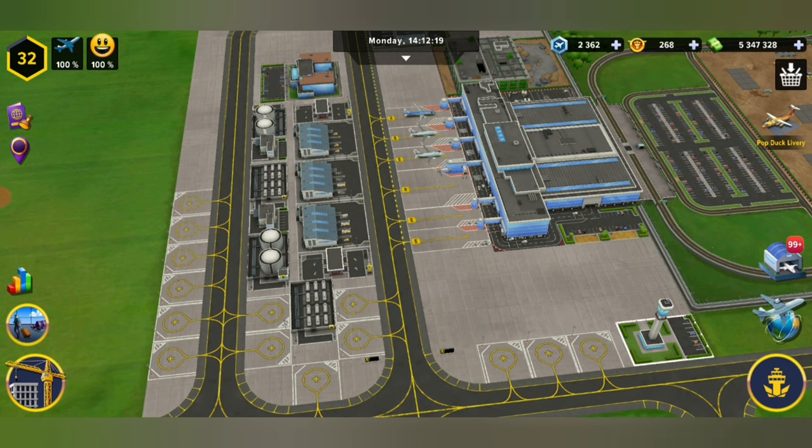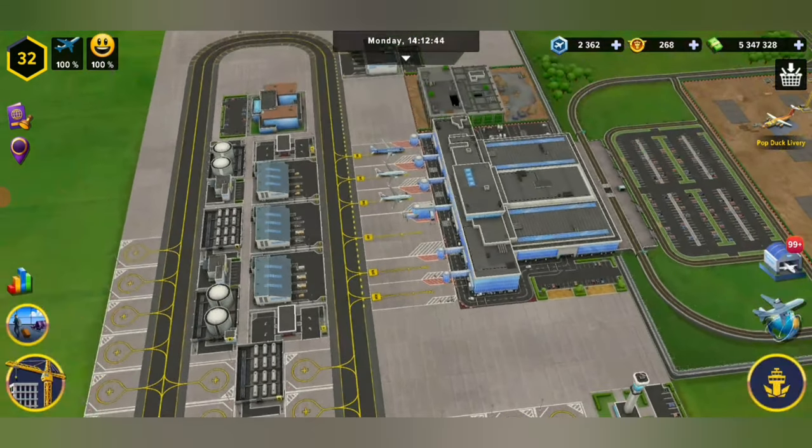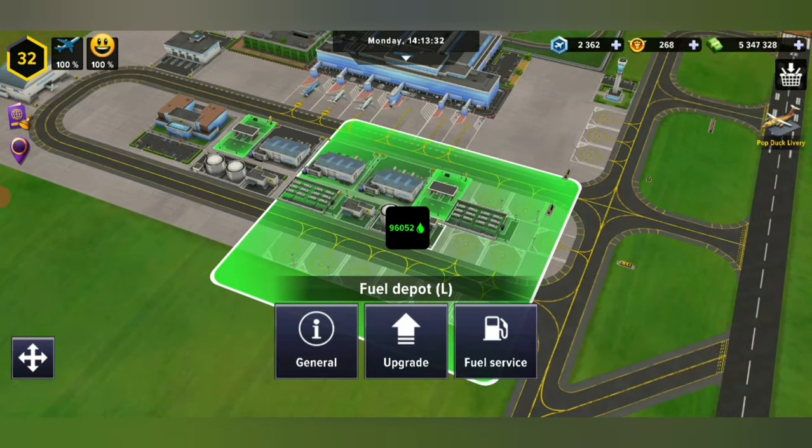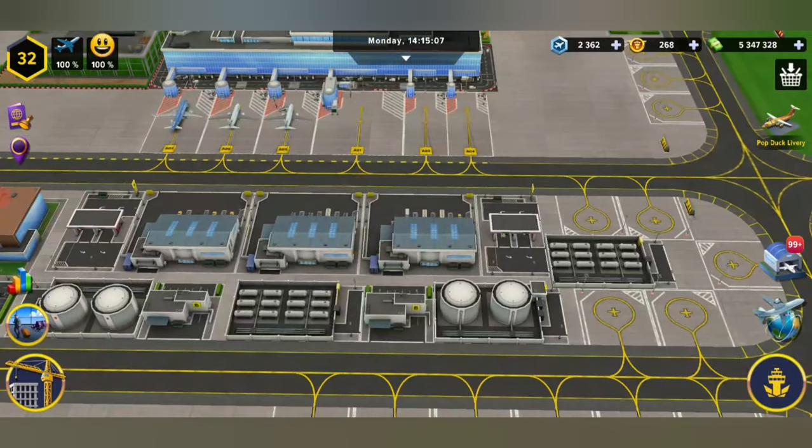By now you should have your air traffic control tower. You're going to want to have a lot of fuel — a lot of fuel — to make sure that you can keep up with what is needed for these large haul or long haul flights. And then obviously the services you're going to have to make sure that all your service vehicles are upgraded to the max.